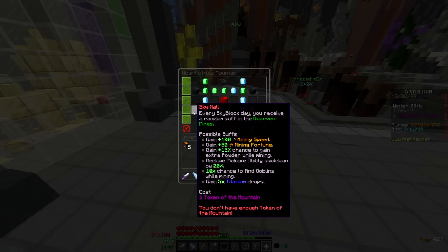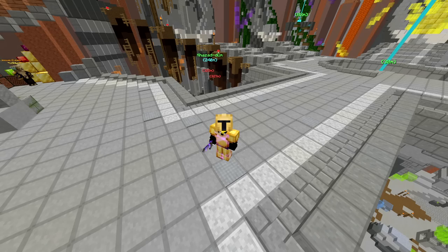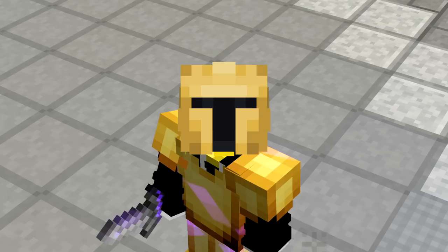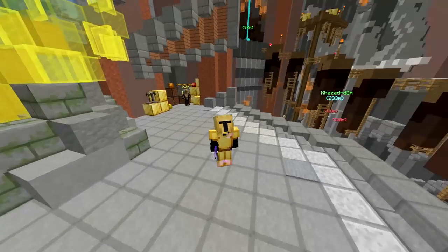I'm sure people will make the argument that you should unlock Sky Mall instead — that could totally be true, it could totally be more worth it. I just think Precision Mining is fun, it's pretty good especially if you're at lower levels of speed. And come on, you get to play Fortnite in Minecraft — you've got the Fortnite weak points. So let me know what you guys think about this Heart of the Mountain tree down below. It's definitely an interesting one — I'm sure I'm going to get flamed — but with these new tokens, it's definitely my favorite tree to go with. Hope it kept you informed, hope you enjoyed, and I'll talk to you in the next one. Peace out.